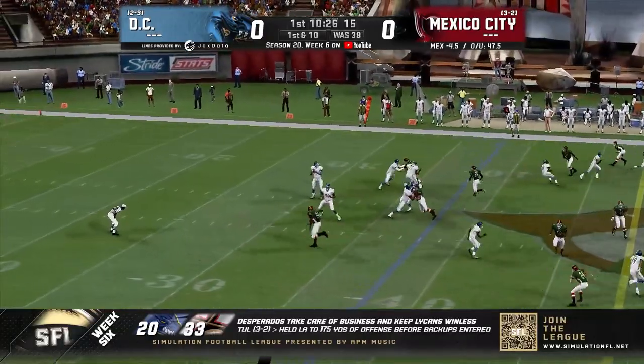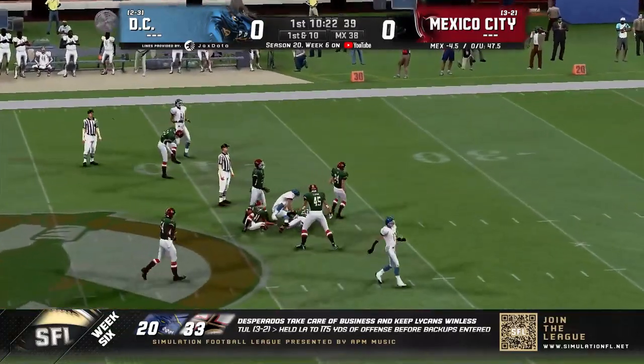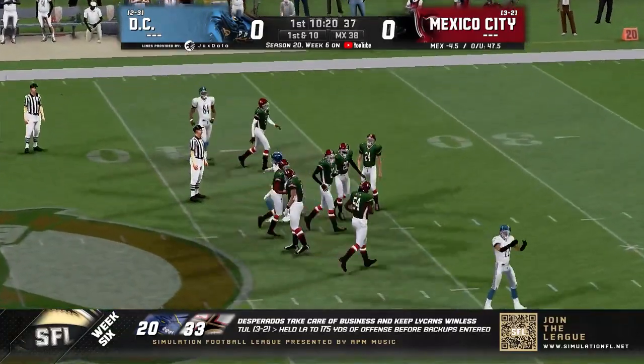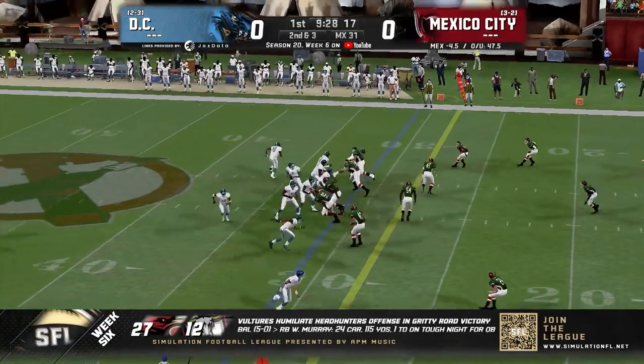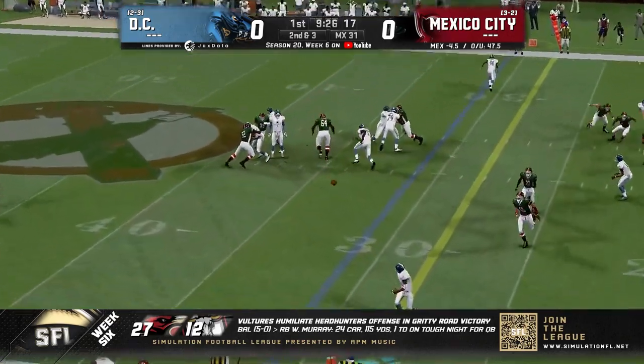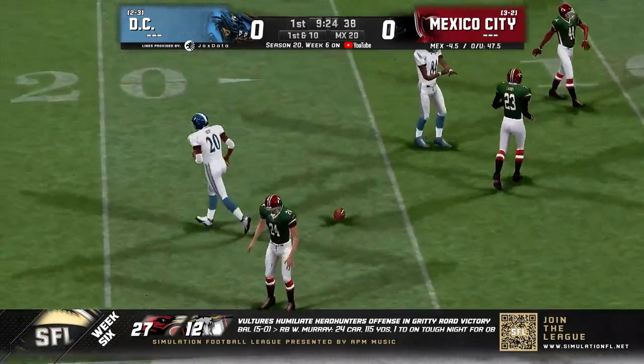Synergy are going to have five wide in the shotgun on this first down. Going to look for the deep ball down the middle — it's a coverage, and caught by Mike Churchill down to the Mexico City 38. At the beginning of this ball game, they've been all pass so far. Another throw, this one going to the right, and another first down, stepping out of bounds.